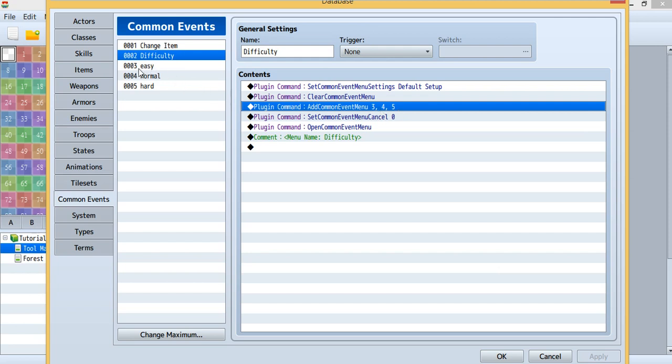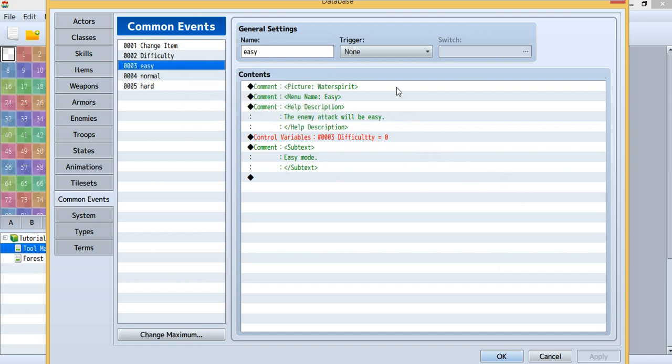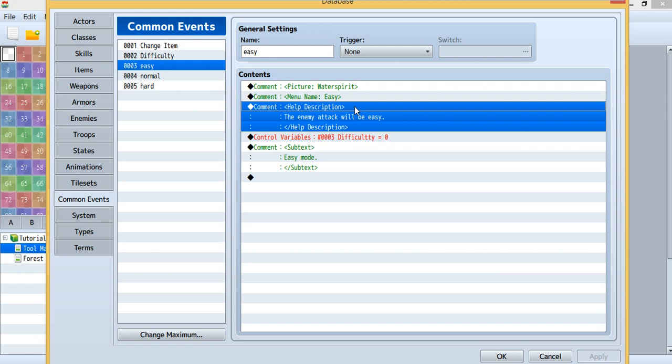Common events 3, 4, and 5 correspond to easy, normal, and hard. Inside the easy one, you simply put your pictures inside your picture folder, use the name and place it here, then use a command to show the picture. Set the name to 'easy', then add a help description — descriptions will appear on the top.